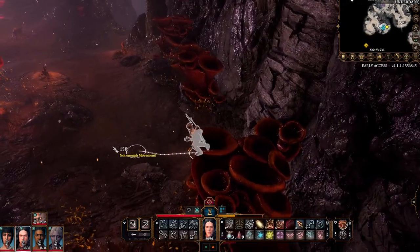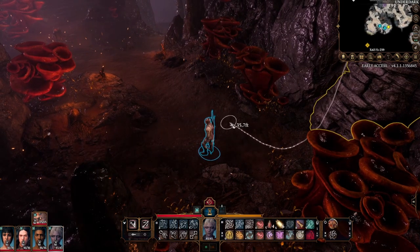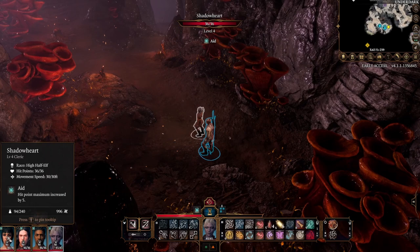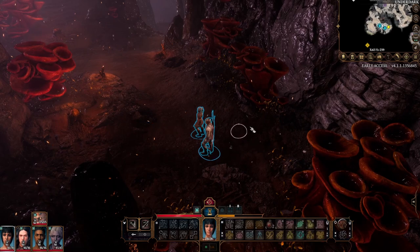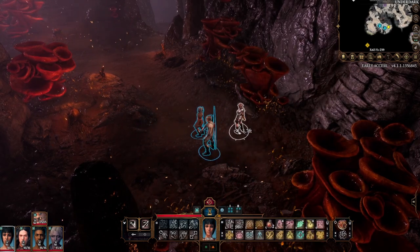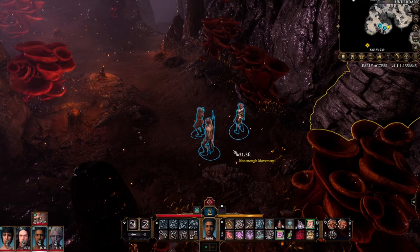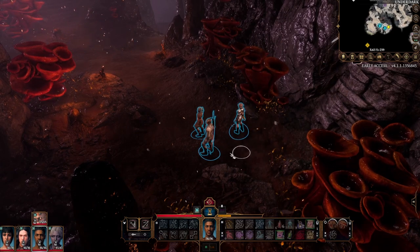Quite interestingly, all creatures shun Bulettes — even other predators, even other Bulettes — and they will probably attack each other. The only time they naturally come together is to mate, which usually ends with the male's death and consumption. The last bit of interesting information is that they are said to have been made as a result of a mad wizard who had been crossbreeding snapping turtles and armadillos with infusions of demon ichor. Since the young are pretty much never seen, it is thought that perhaps they have some nests deep underground.